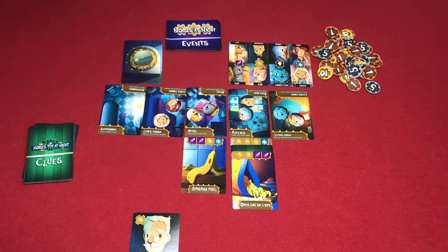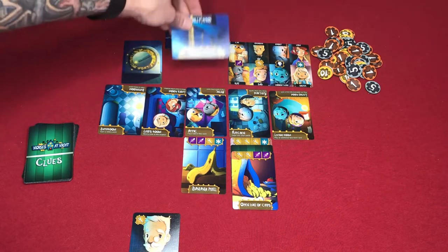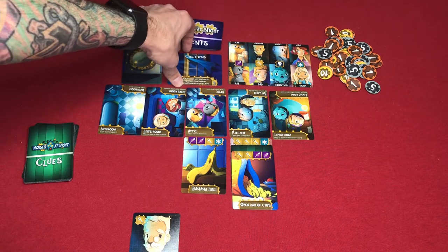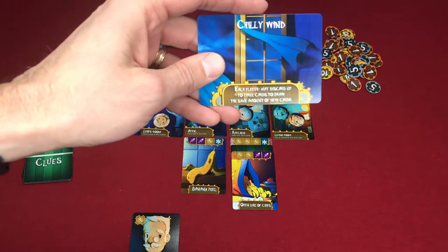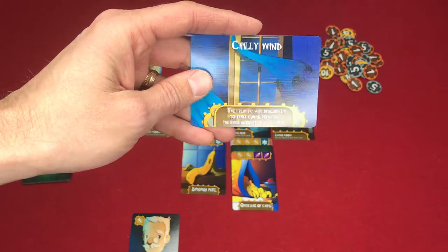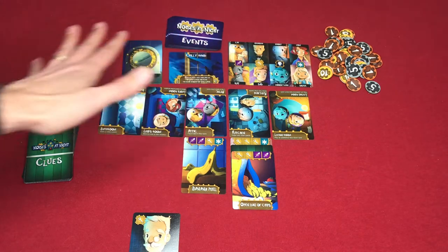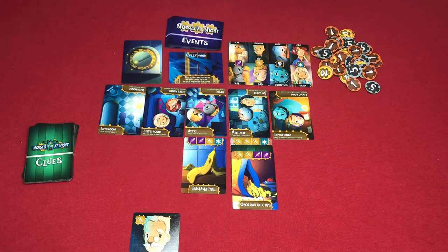For a three-player game, you start at six on the clock. After the first round, the clock ticks down and you also reveal the first event card. Events are in play for one full round. For example, one event says each player may discard up to three cards to draw the same amount of new cards. These event cards add extra actions to the game. At the end of the game, the player with the most points wins.